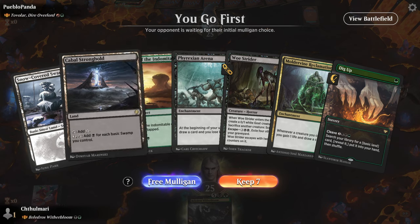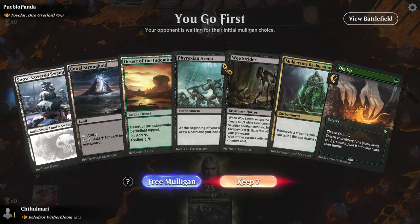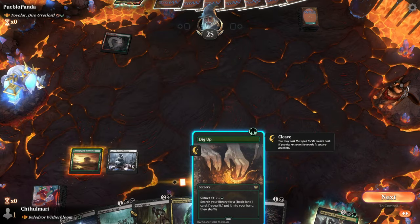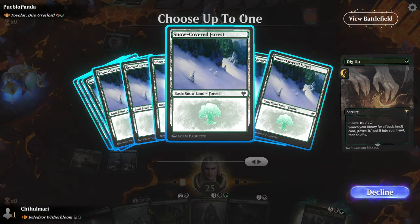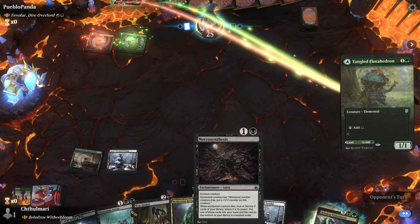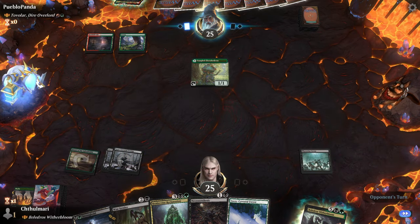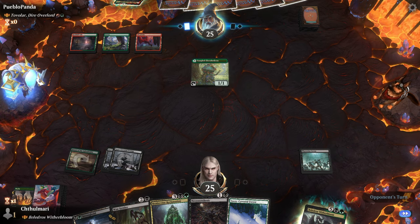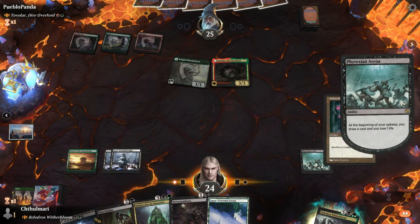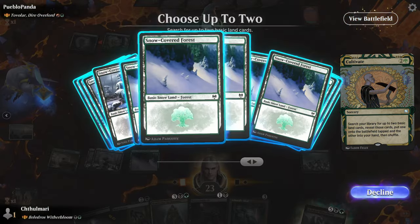Okay, so we have a few options here. I kind of like this because we can go dig up Phyrexian Arena — I think we're gonna keep it just for the card draw alone. We are dealing with a bit of a more aggro deck it looks like, but I'm willing to sacrifice that to grab a Swamp. Pretty standard gameplay so far — commander comes out, I imagine. We actually want to cultivate two Swamps — Swamp, Forest probably.